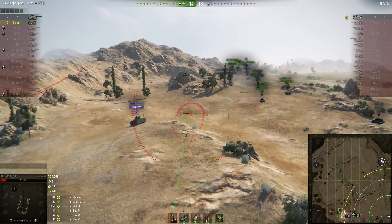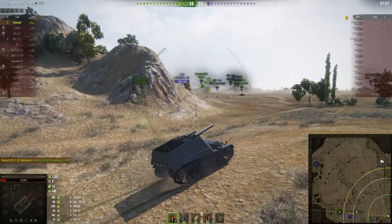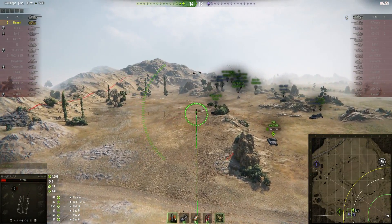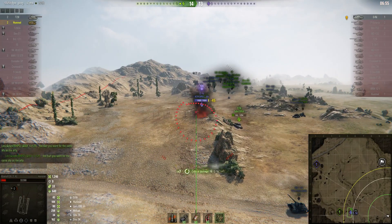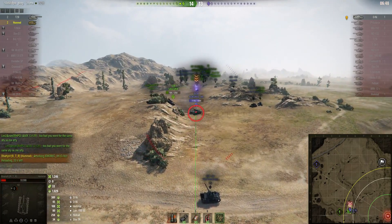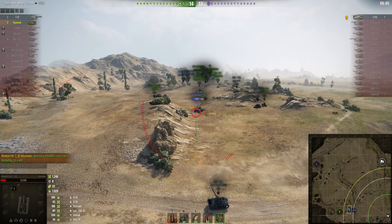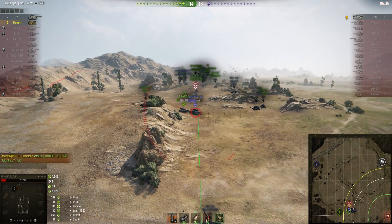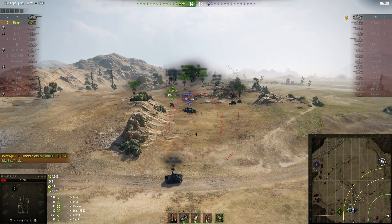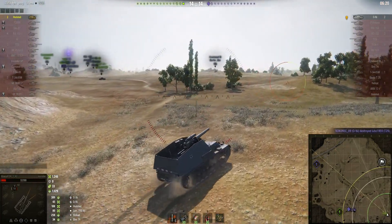The O-Ni has been spotted. Unfortunately it's obstructed and Ratty will have to relocate. The T29 hasn't got many hit points left while the O-Ni has virtually all of his remaining. A round falls short, but the T29 puts one into the O-Ni. Ratty indicates his target and gets another round into the O-Ni — 501 hit points, down to one third of his health. Ratty overshoots thinking the O-Ni was going to back up, and the T29 is killed, leaving just the O-Ni and Ratty.